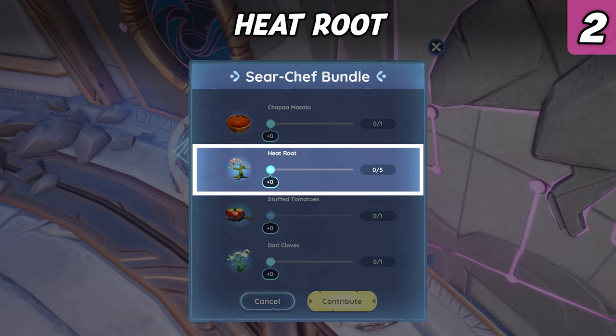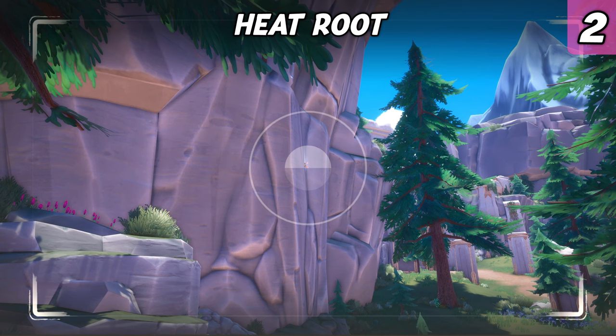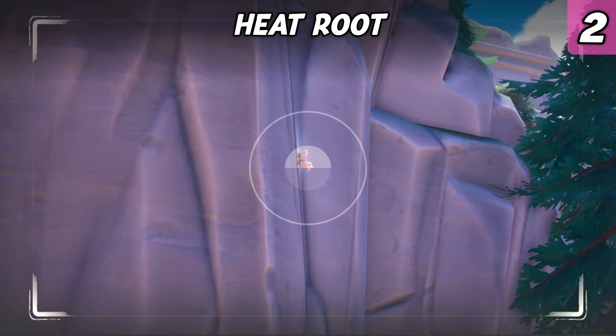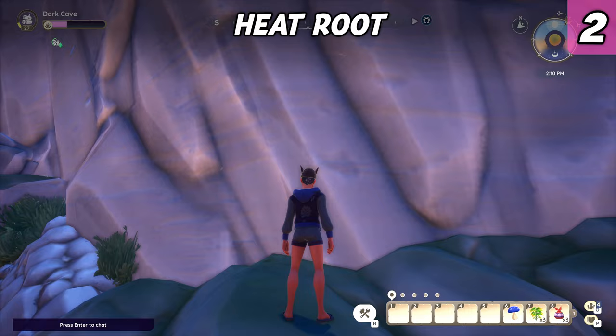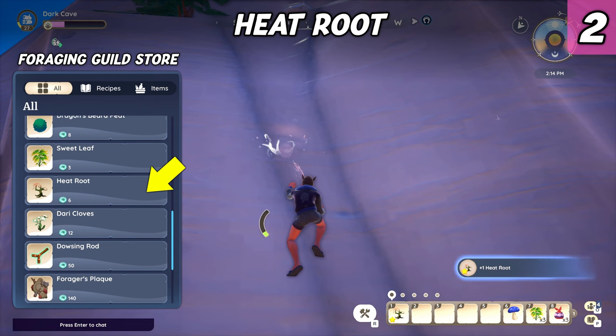Speaking of Heatroots, you will have to contribute five of them to the bundle. Heatroots can be found growing on cliffs and mountains throughout Bahari Bay — it's easy to forget to look up sometimes, but keep an eye out for this rare spice in lofty places. If you're not having any luck finding them, there are alternatives. For example, you can find five of them in a treasure chest within the Temple of the Flames, or you can buy them for six guild medals in Ashura's Foraging Guild Store.